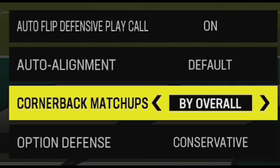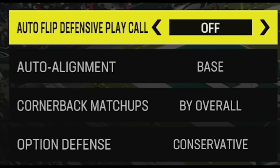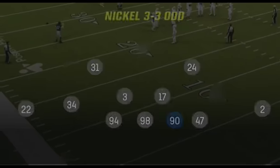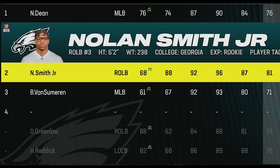For my coaching adjustments, the most important thing is to turn auto alignment to base to hide your coverages, and to turn auto flip off so you can flip the play in the huddle. For my substitutions, I just want speed on the field, most importantly at the middle linebacker spots, as I use Nolan Smith as both my main blitzer and user, since he has the best combination of speed, acceleration, and change of direction out of any of the linebackers on my roster.